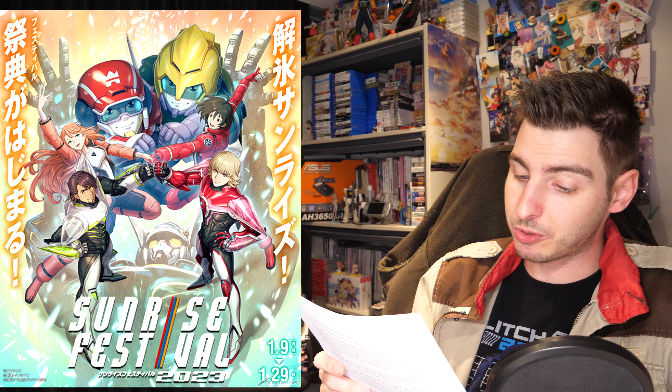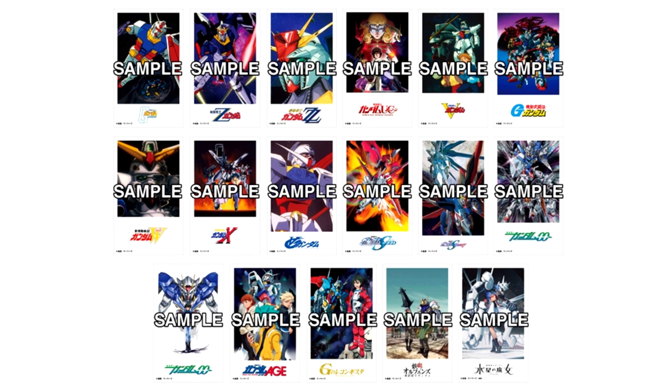As for things you could get this week: last Friday, the 7-Eleven limited Entry Grade Nu Gundam, Entry Grade Strike Gundam with Beam Rifle and Shield, and High Grade Gundam Lafrith went up for sale in 7-Eleven locations across Japan, as well as the Gundam Kara Pocket — short for character pocket tissues — which are pocket tissues with Gundam-themed packaging that also include a Gundam sticker.